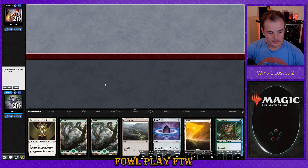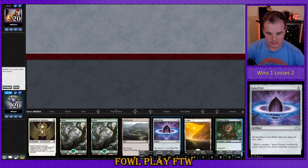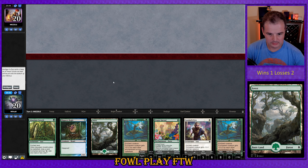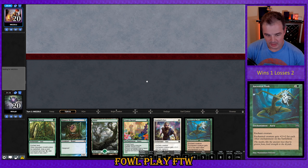G'day YouTube, how the heck we doing? It is Feralplay here back for the fourth match of this proper league. We lost our roll versus a Mazele and this hand's a little bit aura light. We've got our mana colors which are good. Realistically we'd want to have one more aura if we were to keep this, so let's go and mulligan. This looks a little bit better — touch land light — but should hopefully be a more powerful, more consistent hand.